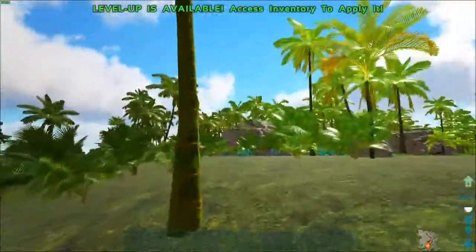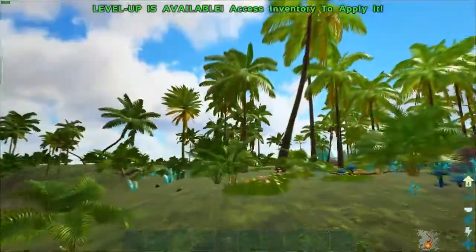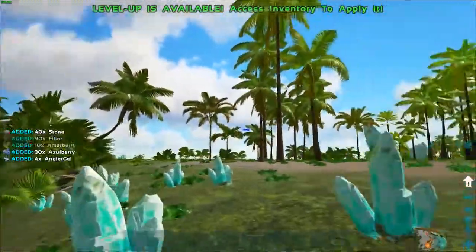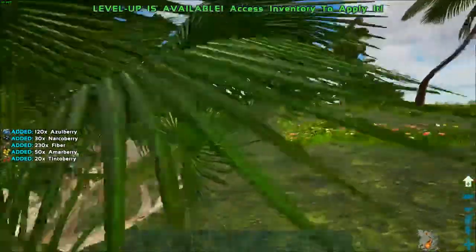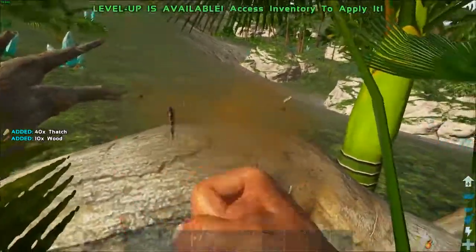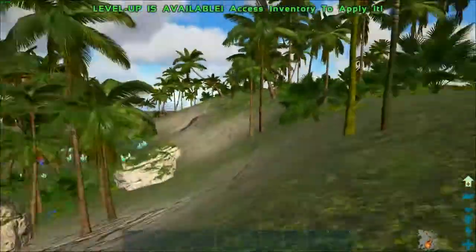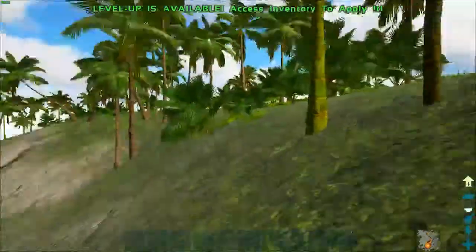I don't want to go east, I want to go more westerly. But I should probably get myself some clothing here pretty quick. Start learning some engrams — I'm going to level up super fast with this. Wouldn't be a bad idea to get some thatch and wood. I still have a level 140 compy chasing me.